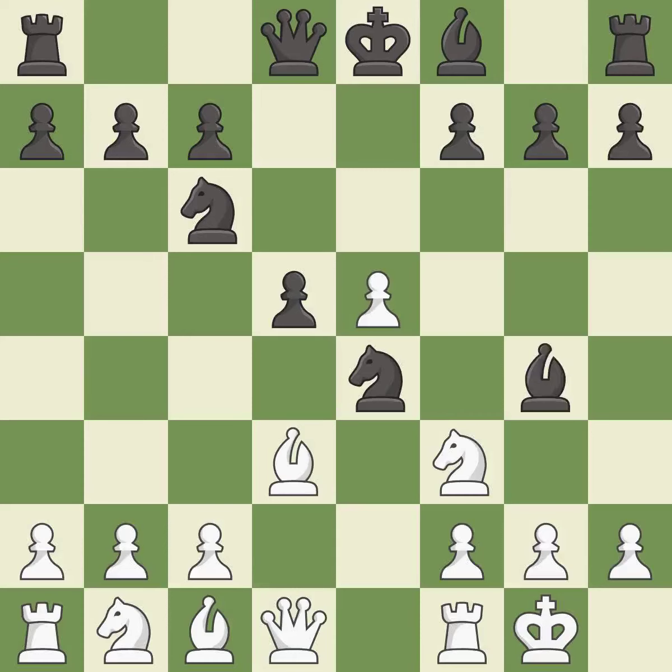This pins a knight, which restricts its mobility — it is good. This offers an equal trade of pieces — it is good. This forces the opponent to double their pawns, which weakens their pawn structure. This is the only move that works and it is best.